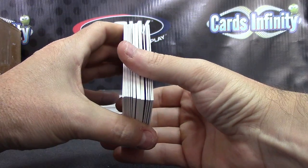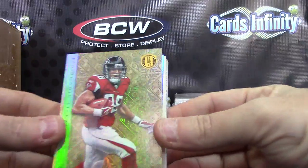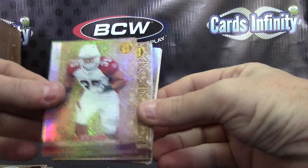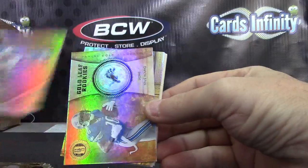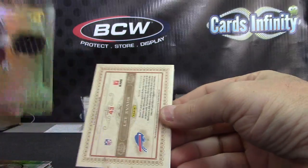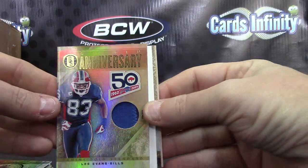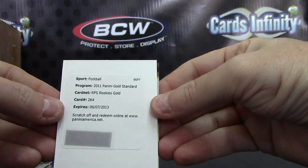This one has three thin ones — I bet there's a gold card in this one. Yep! Tony G — there we go. Tony G, Philip Rivers, Anthony Sherman, Troy Aikman, Jonas Mouton, Earl Campbell, Titus Young. First hit: Marcus Colston jersey, numbered to 299. Lee Evans numbered to only 20 — 9 of 20 — patch. Lee Evans.